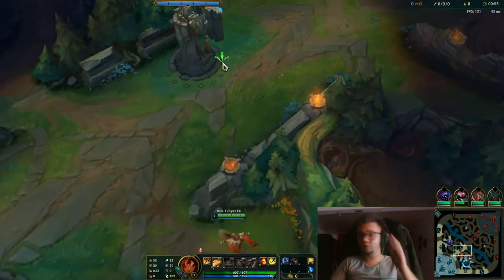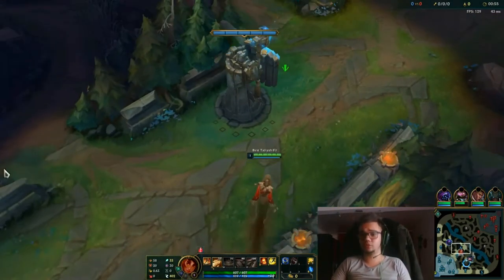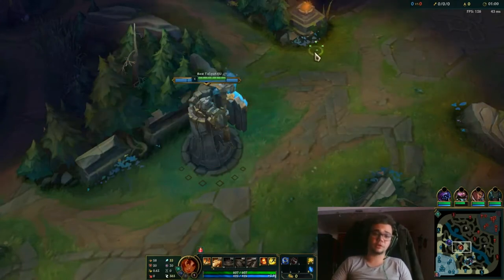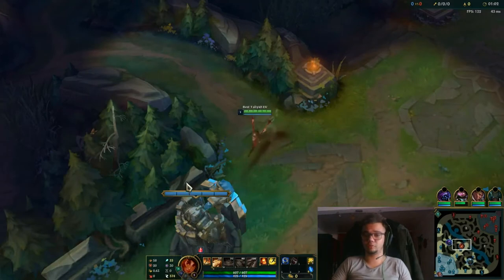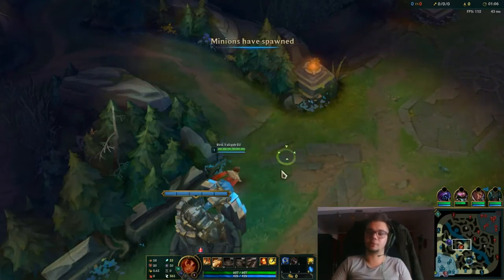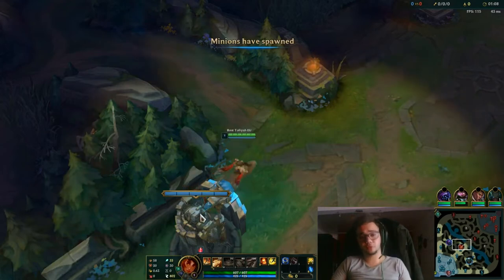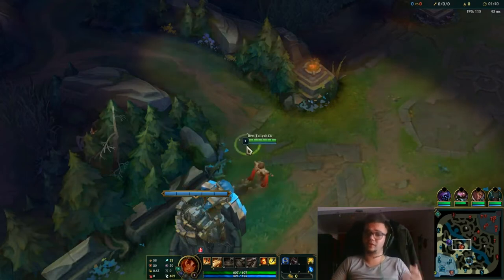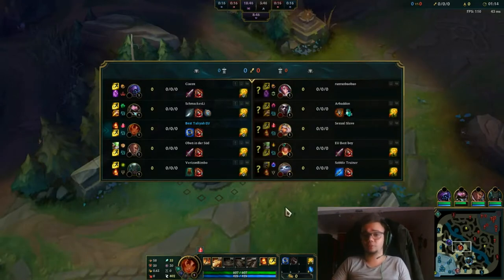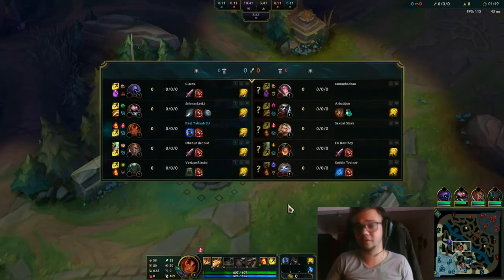If you want to pick up Taliyah right now to grind some games before the end of the season, I recommend you not to. Since probably if you main another champion, you could just play your champion for a few days till the season ends and then pick up Taliyah. This is going to be an introductory guide for the next season. We don't know what changes are going to come, but if you want to practice Taliyah in the new season, you could start now if you don't care about the current season.